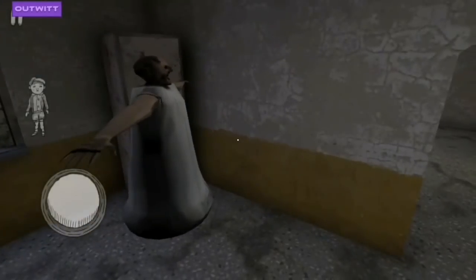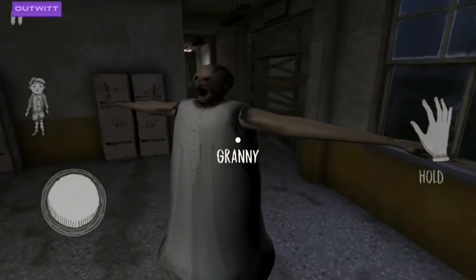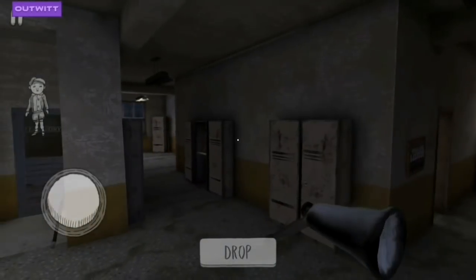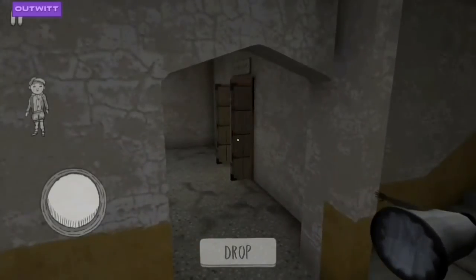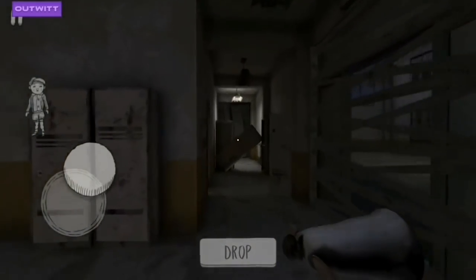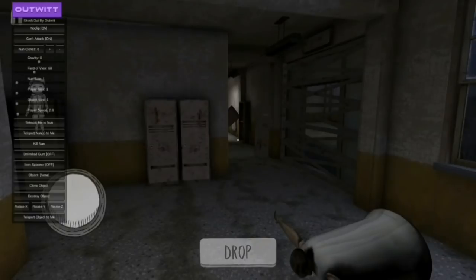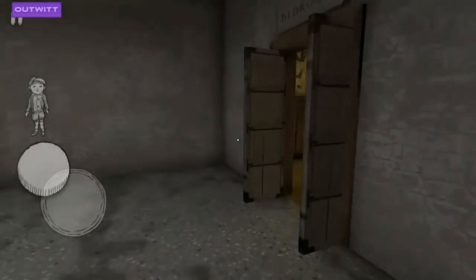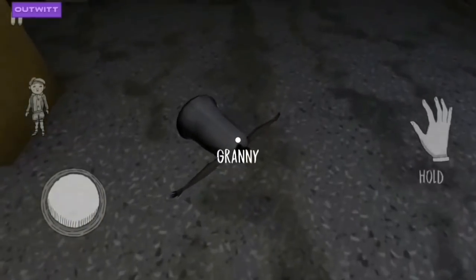Now let's try to grab this Granny model and play with this. Let's do something with this — by the way, where's Evil Nun? I did not find her today. Let's see, I can hear her footsteps — oh, here she is. We are using noclip today. Oh she's coming, so we'll try to use this Granny model again.